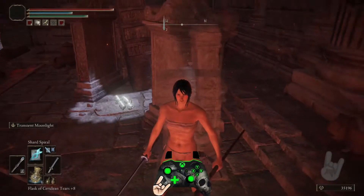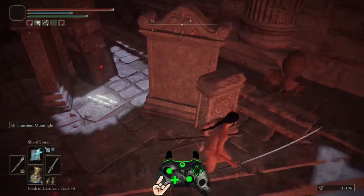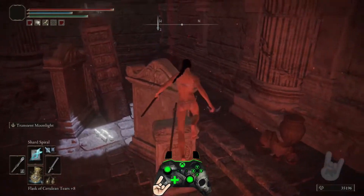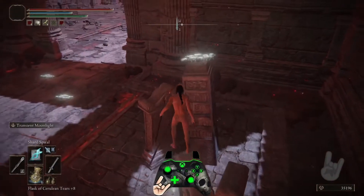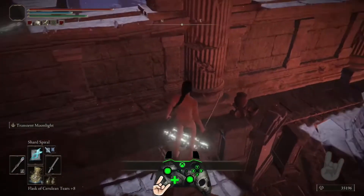Going on guys, this is how you can cheese Mohg the Bloodlord in Elden Ring. You're going to want to jump on top of this tombstone first. Get over where that message is. Once you're on here, you can see it's kind of a nipple.